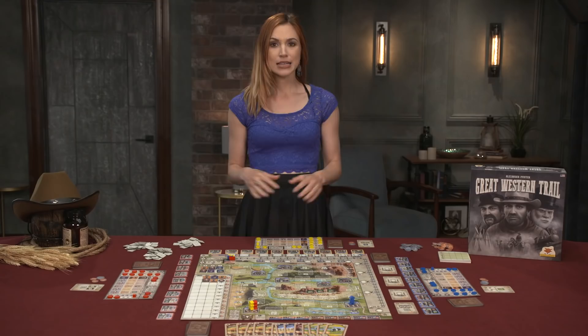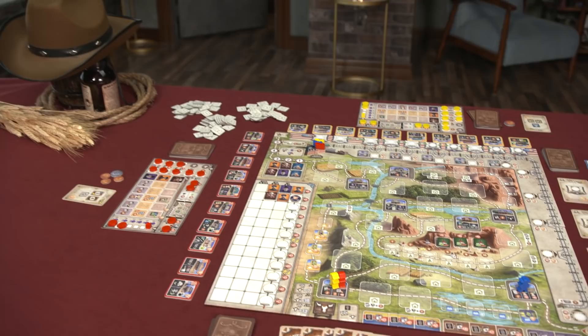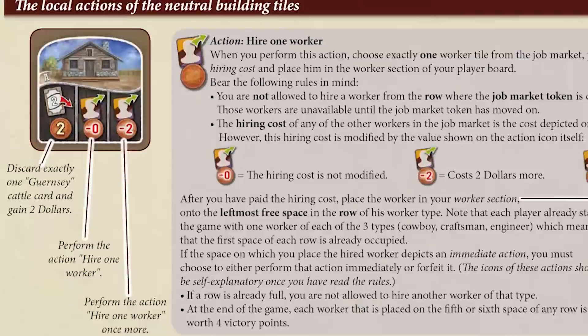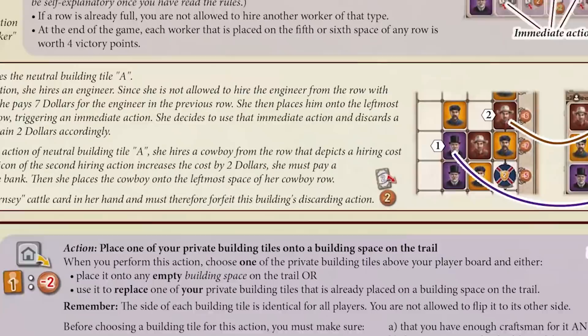GWT pits two to four players in a cattle count competition to be the most profitable cattle rancher. Set up for GWT is a bit complicated, but a detailed guide can be found in the rulebook. If you follow the steps, it's super easy. So I'm gonna summarize the game components and the sections of the board before we jump into gameplay.